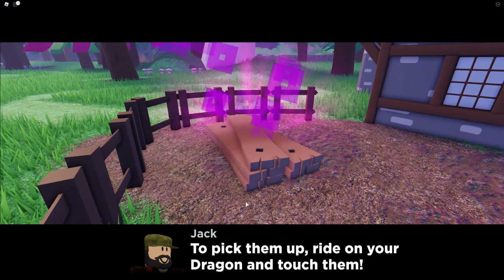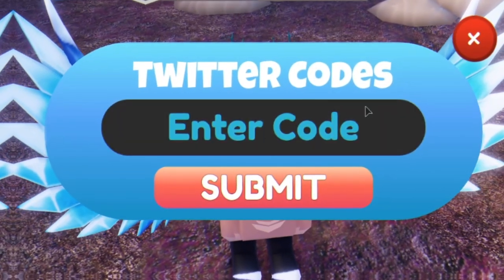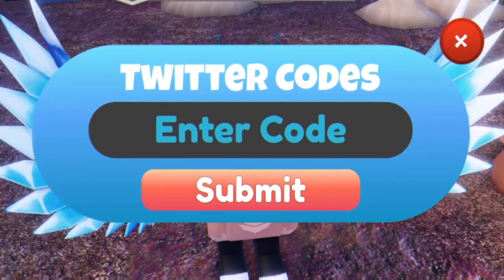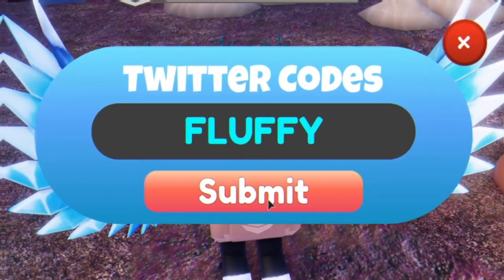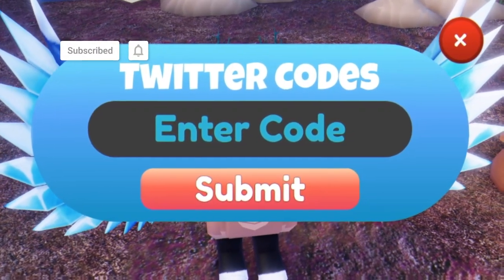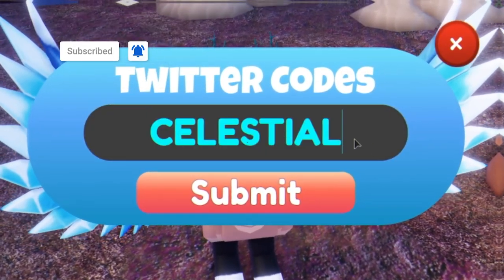The first code today is code Phoenix. Redeem it as you can see here — enter that one in. That'll give us a one-colour shuffle potion. Then guys, you have code fluffy. Enter that one in and that'll give us a fluffy TSG present potion. Pretty cool.